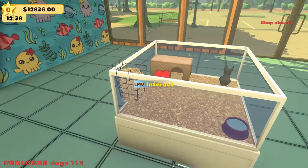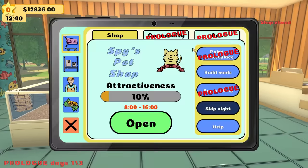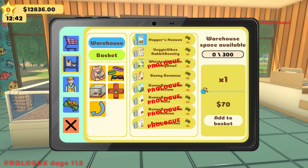We got a cute little bunny. And over here we got shelves with no products — I think we need to order some products. Since we have a bunny, I think I'm going to get a lot of bunny food. Like 20.